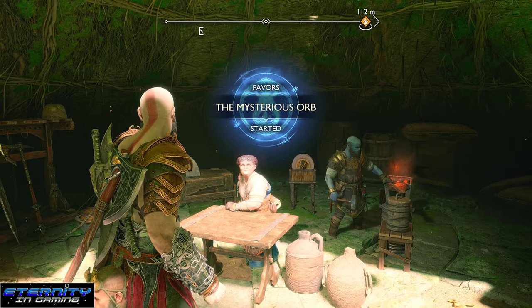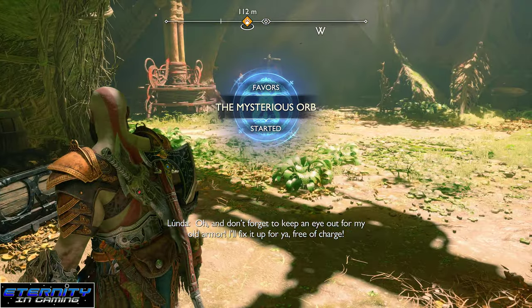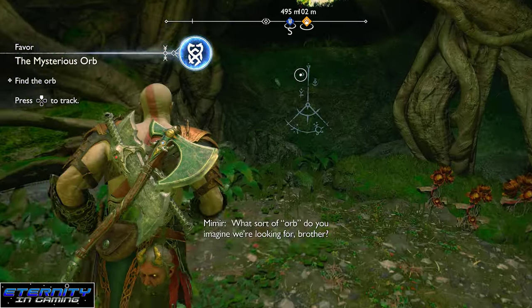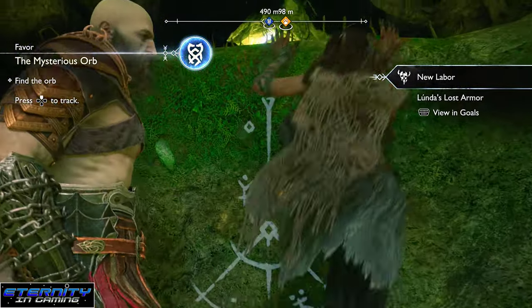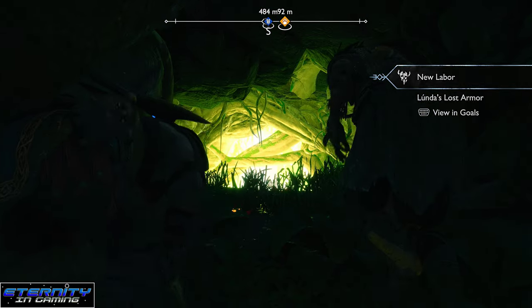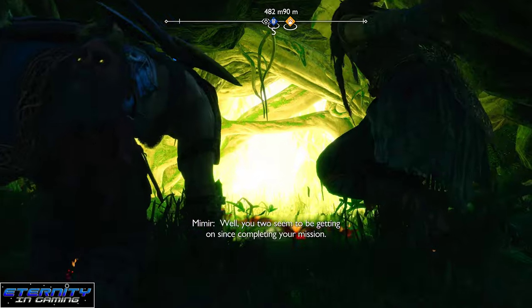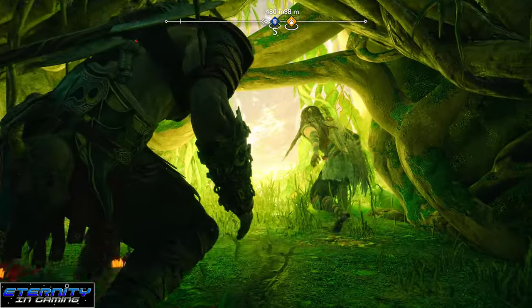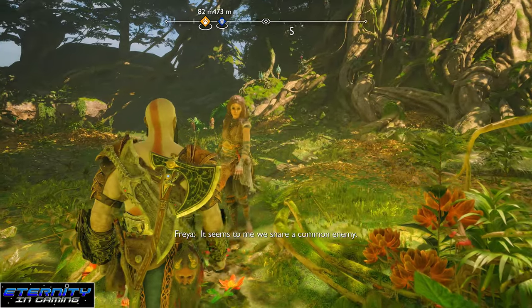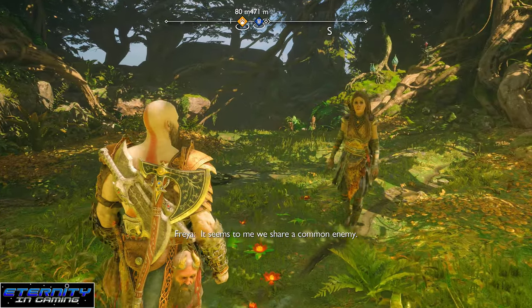So speak to her — this is after helping Freya get free of her curse. The last boss you fight before this is the Nidhogg. So then you come back to Freya's camp, and then you can start this quest line. To start this quest, we're going to be following the main quest up until a certain point and then we can divert our path onto the side quest.